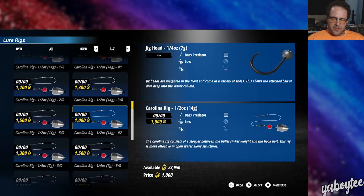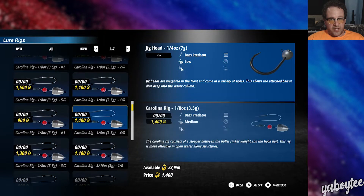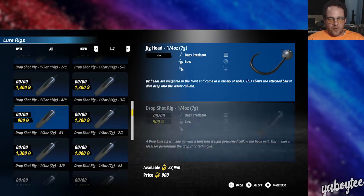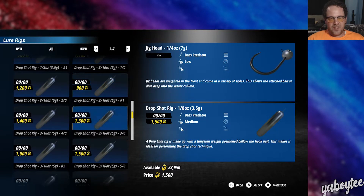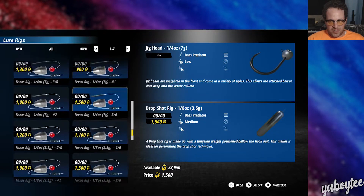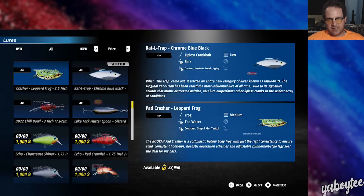All the rigs that aren't no-weight are separated out by weight and hook size. So all the Carolina rigs have different weights and different hooks; all the drop shots, same thing. They're all spread out, so you've got like 20 different Carolina rigs and 20 different drop shot rigs, and every single one of them costs credits. In order to have all of them, you've got to buy all of them. If you buy a Texas rig at a certain weight with a certain hook, that's the one you have — until you buy another one — even if it's the same weight. If you want a different hook size, you've got to buy it again.